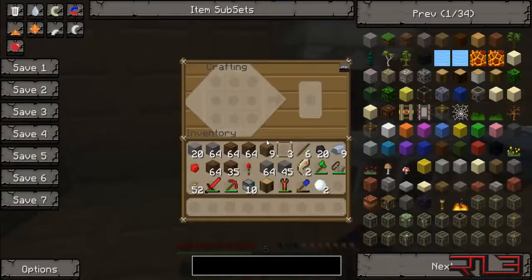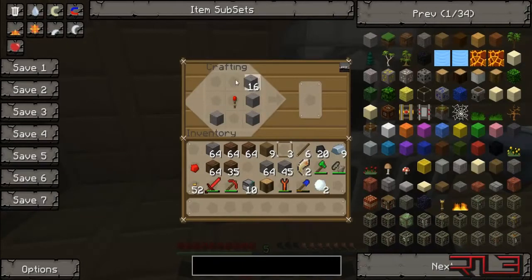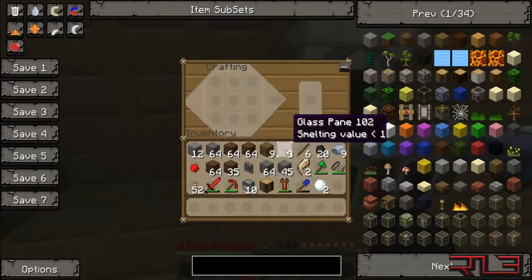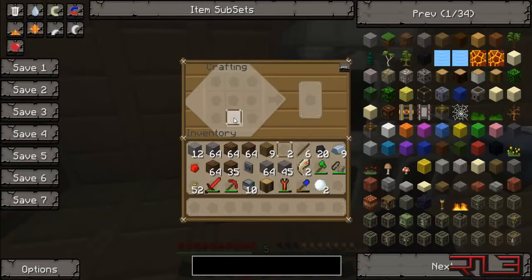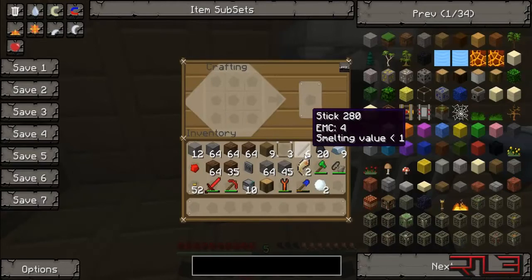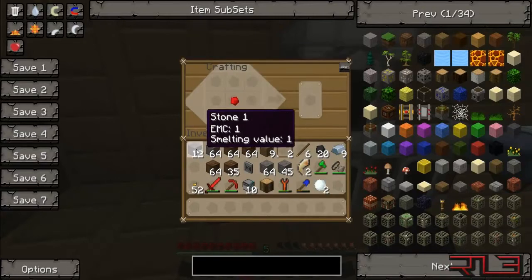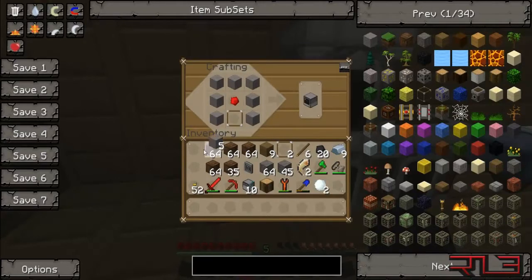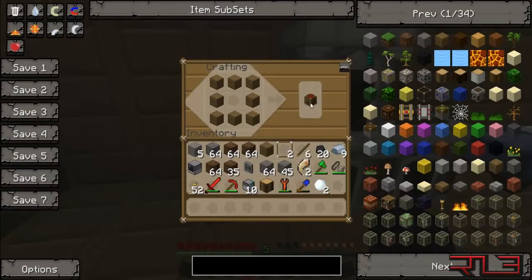I'm going to be showing you how to create the mining turtle — it's really awesome and you can even make it dance. First thing you need to do is make a little wireless modem, and once you have that you need to create the computer, which includes a glass pane. You need some stone around it and you have the computer.